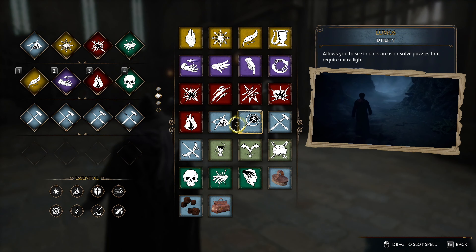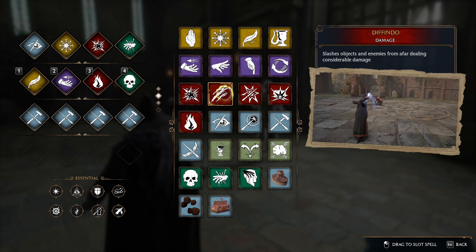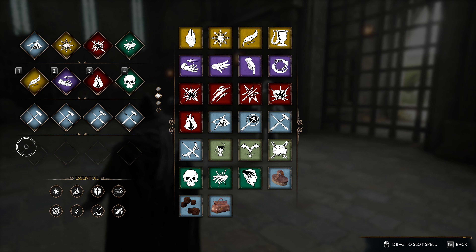Unlocking Avada Kedavra requires reaching at least level 25. If you're not at that point yet, you can replace it with any normal damage spell like Depulso or Bombarda. We can unlock a third and fourth spell preset, but in my opinion two presets are plenty enough for combat. By the time we've used all 8 spells, the first ones will be ready to use again.